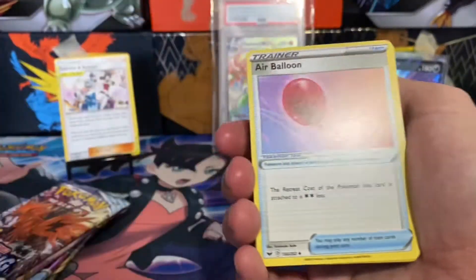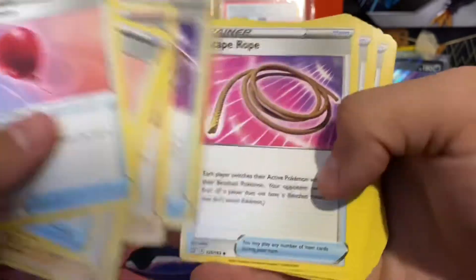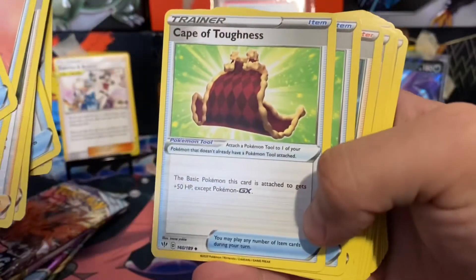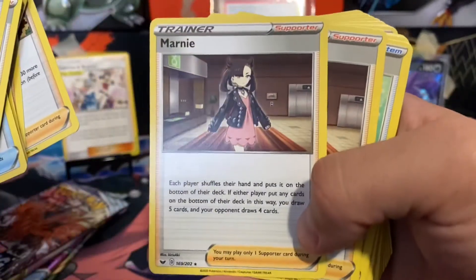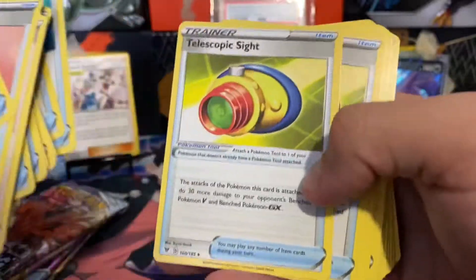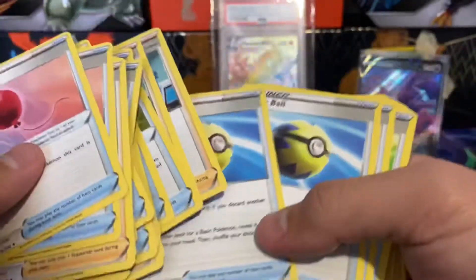And then we have some very useful Trainer cards. We got Air Balloons, Cheryl, Boss's Orders — can never go wrong with Boss's Orders. Escape Rope is always useful. Evolution Incense, always useful. Big Charm to give you some more HP. Cape of Toughness, even more HP. Bird Keeper. Leon — very useful for that Charizard deck, I've been playing with that theme deck. Marnie, another useful one. Metal Saucer. Ordinary Rod. Crushing Hammer — I freaking hate Crushing Hammers. Telescopic Sight. Professor's Research, another useful one. You get a lot of deck exclusives in this, like all the non-holo deck exclusives.